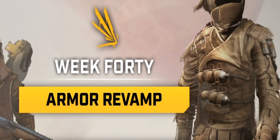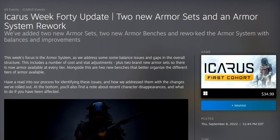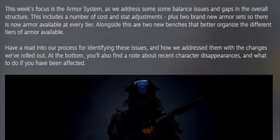Icarus Week 40 armor revamp — two new armor sets and an armor system rework. They've added two new armor sets, two new armor benches, and reworked the armor system with balances and improvements. This week's focus is the armor system as they address some balance issues and gaps in the overall structure. This includes a number of cost and stat adjustments, plus two brand new armor sets so there is armor available for every tier.